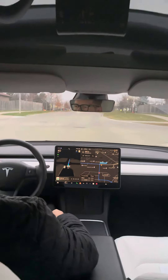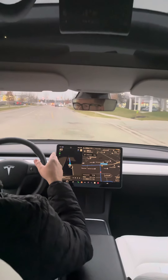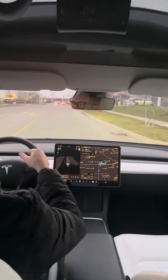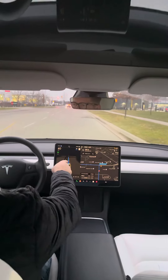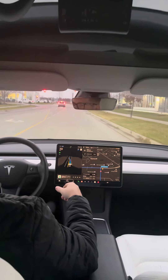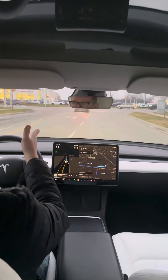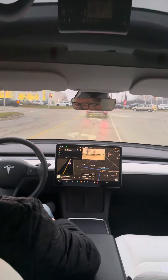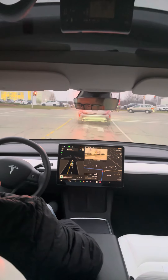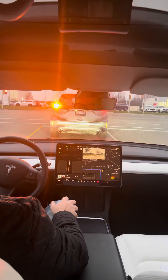This is Full Self-Drive — just another example of inner city driving. It doesn't like very wide roads without markings. The vision system really uses road lines to know where it is. On wider roads it tends to go wide and drift more toward the center of the road. I'll take you on a little trip and show you a couple of things, like construction zones.